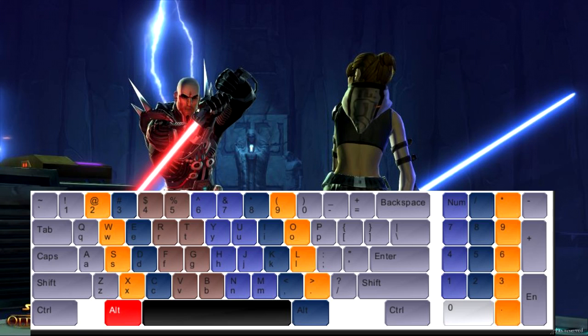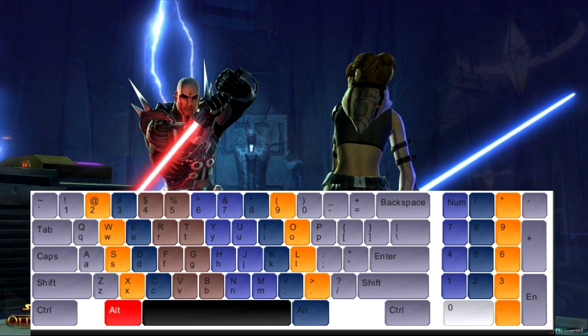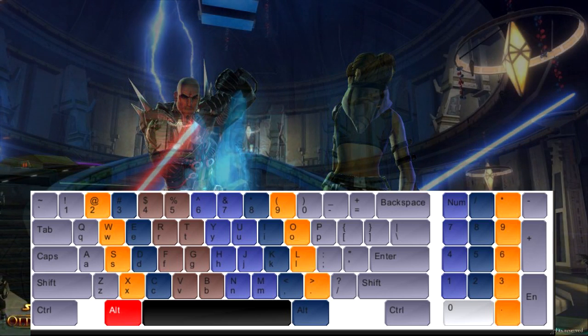As you level up, you'll get more and more abilities. We're going to keep these optimized. Your left hand is generally situated around W, A, S, and D. When you look at the keyboard, you have the tilde key left of one, and then one, two, three, four, and five — all pretty easily accessible in your comfort zone. If you're thinking of binding something to six, you're just going to put strain on yourself later in the game.